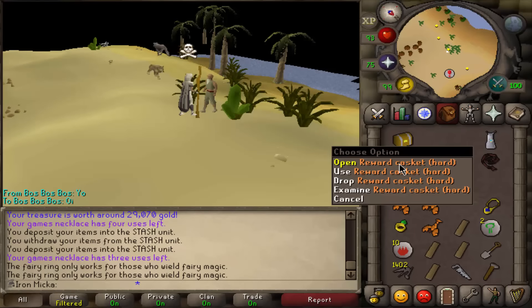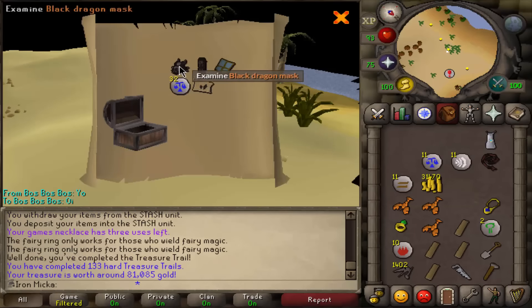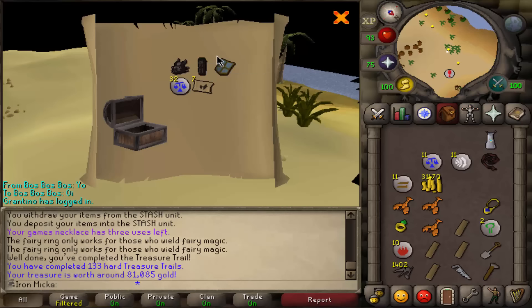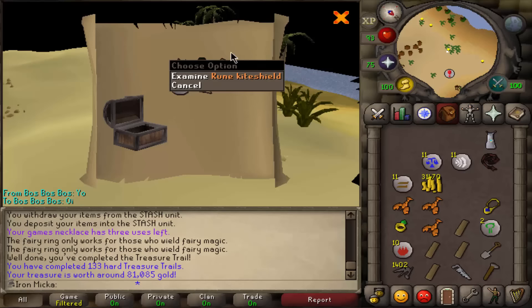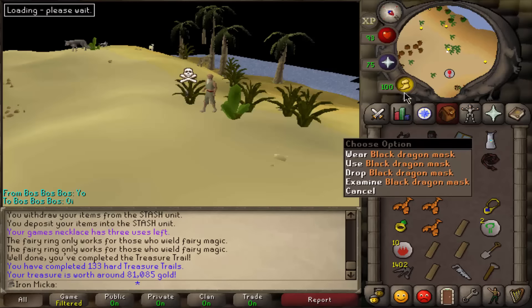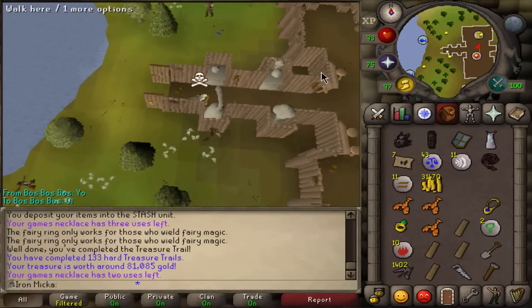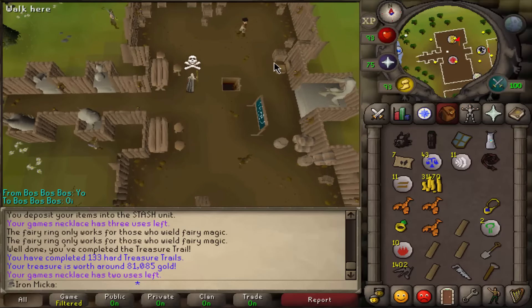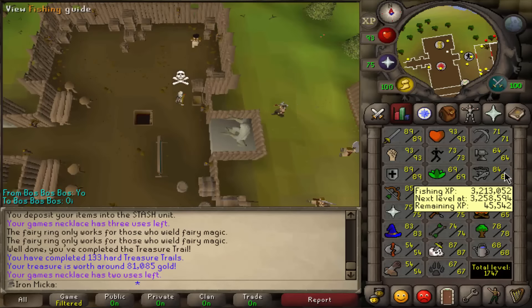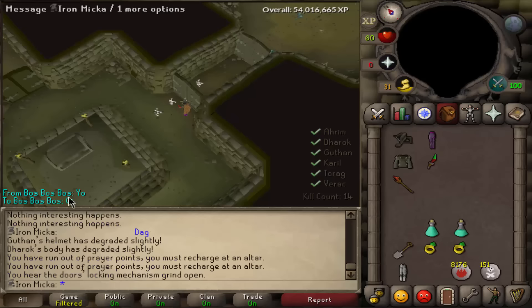Here is the hard clue reward - let's get a freaking Robin Hood hat! This looks pretty dope but it's not that great. We get elf camp teleports - decent - a black mask, I'm not sure whether I already have that, black d'hide chaps and a kite shield. Nothing too special. Let's quickly go to the bank and check whether we already have a black mask. We do have two black dragon masks. I think I'll do a little bit of barrows just before I go back to studying.